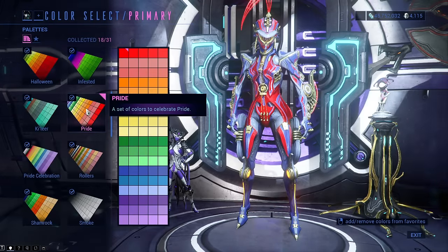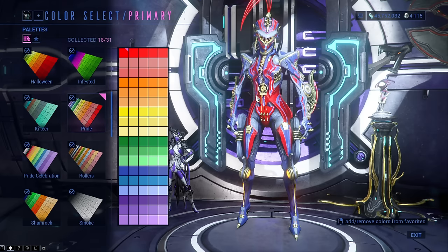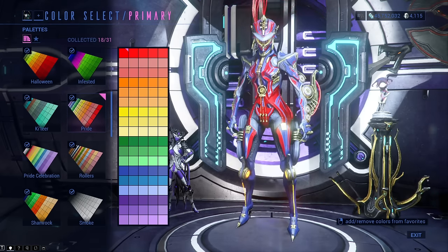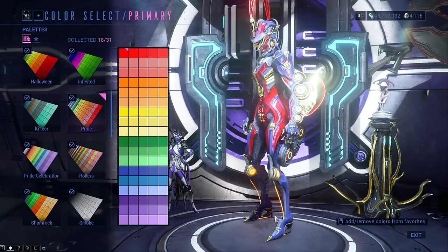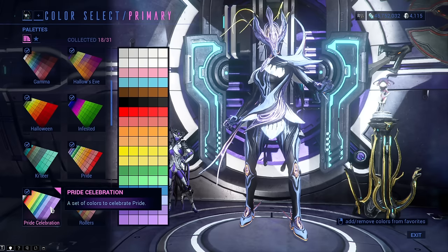The Bright color palette can be obtained from the second week of June to the end of June. You're able to get it for one credit on the market, which is amazing since the colors you get with it are great — all colors of the rainbow, which should not surprise anyone.